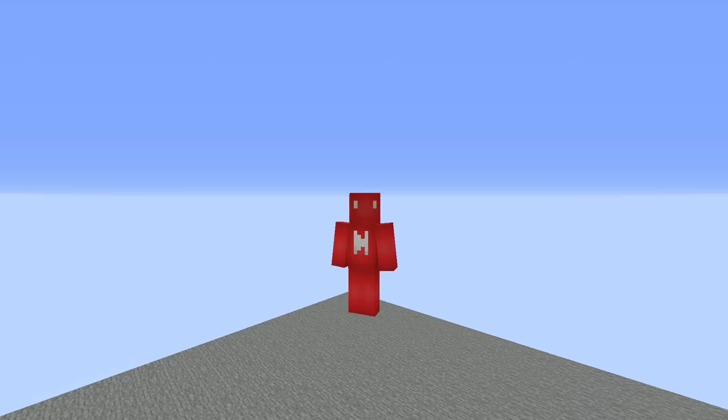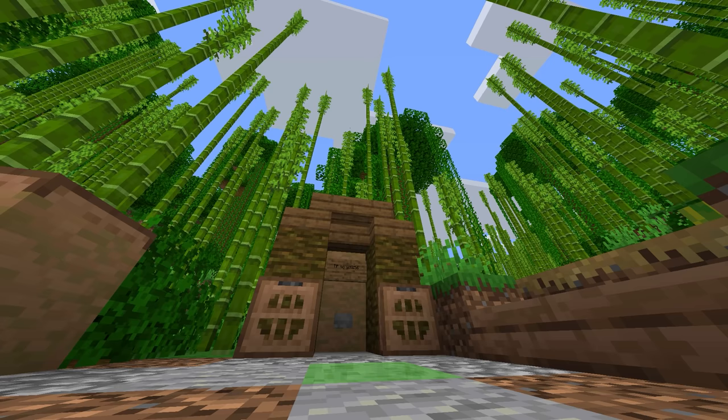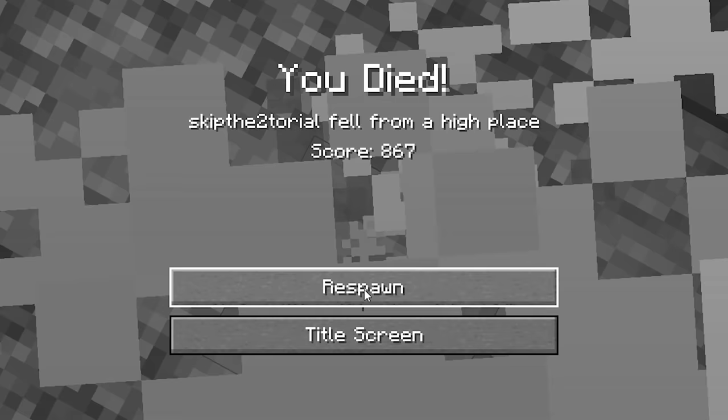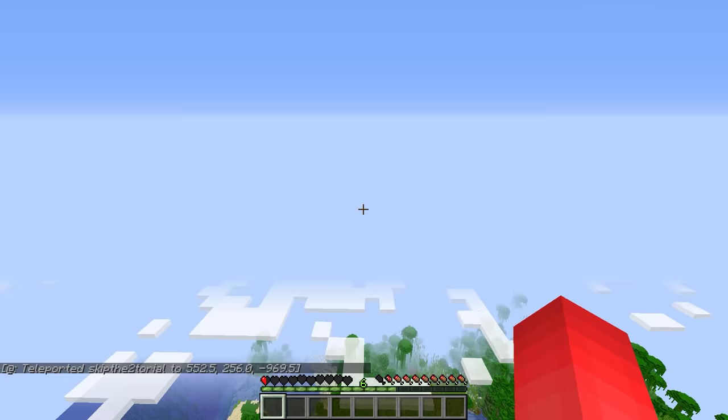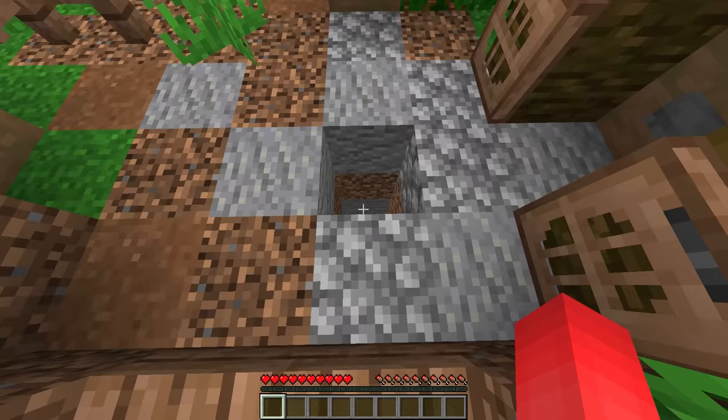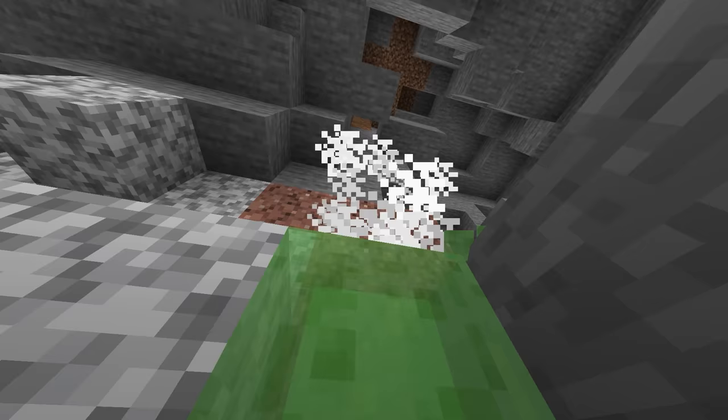Number eleven: slime block trampolines are great, but when you hold shift to try to cancel the bounce, it just breaks your legs — it cancels out the bounce but also cancels out your life bar. The proper way to cancel out any reverberations from a slime block is to hold down the space bar on impact. That way the game settles you down to an equilibrium without breaking your femur. So if you ever put a slime block in your fall chamber, hold down that space bar and stay away from the shift key.